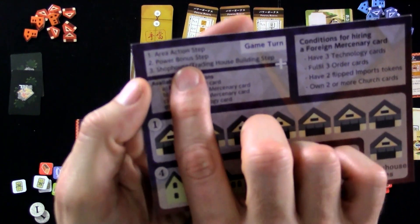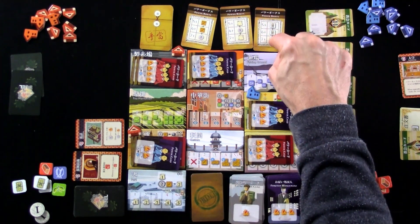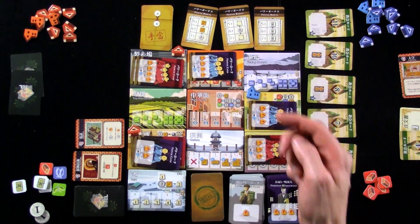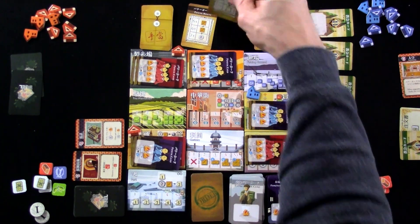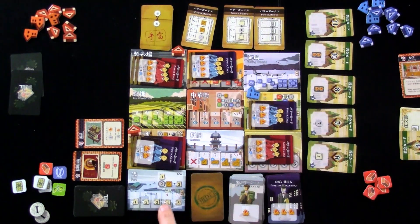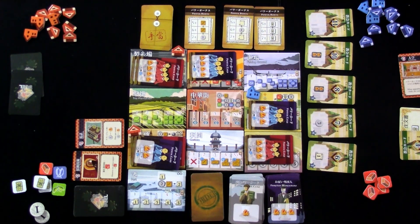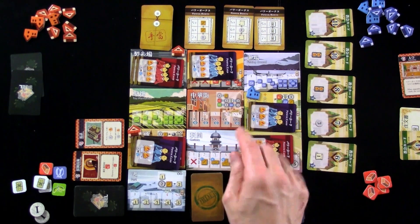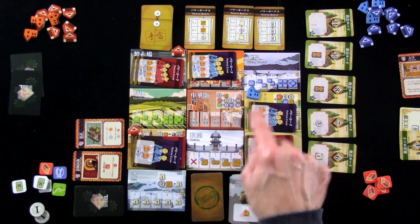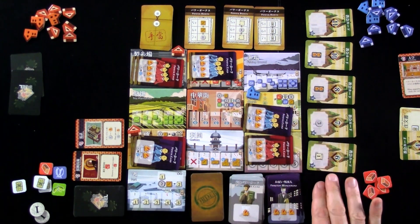Donating copper to the church is no better than donating tea, which is super cheap and easy. Jen is definitely going to have to go to the port. If you go to the port, the greater your power the more port cards you get to draw, although you only keep one. If you have money or import goods, you can keep a second one. Jen went there and did a level five power, so the second step is the power bonus step. At level six or seven she could get the first and second, or first, second, and third bonuses — but she's only level five.